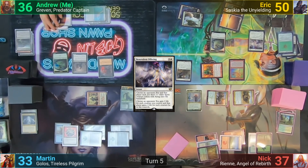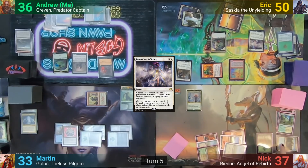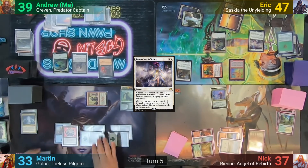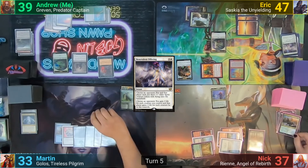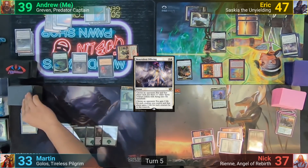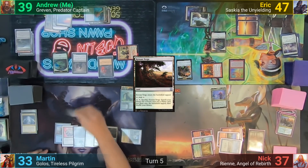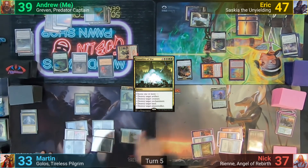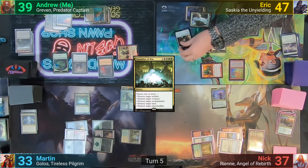I block the Knight with one Spirit, and Eric double-blocks the Pride Mage. Before damage, Nick sacrifices the Pride Mage to blow up the Smothering Tithe, and I drain Eric with the Blood Artist triggers. Nick returns the creature that died to his hand, discards to hand size, and passes turn. Martin untaps, activates the Defector drawing two, plays a Krosan Verge as his land, then casts Casualties of War — choosing Blood Artist as a creature, Phyrexian Reclamation as an enchantment, the Treasure Token as an artifact, and Eric's Swamp as a land. With the Blood Artist dying, I drain Martin for one.